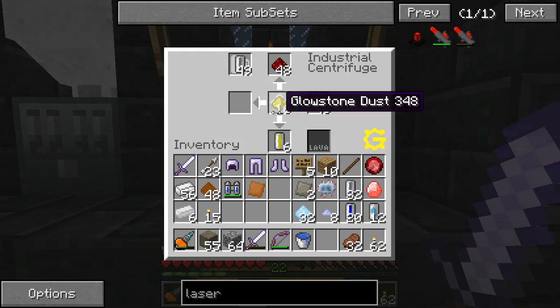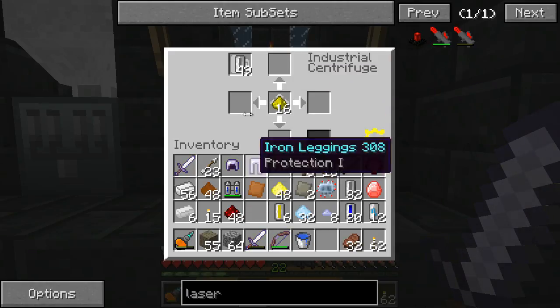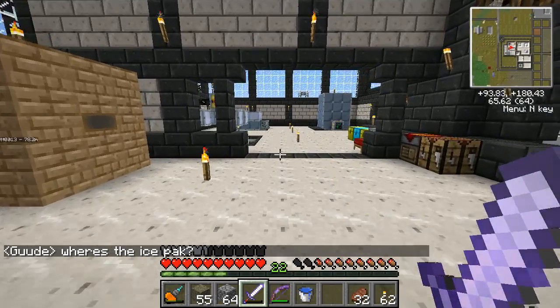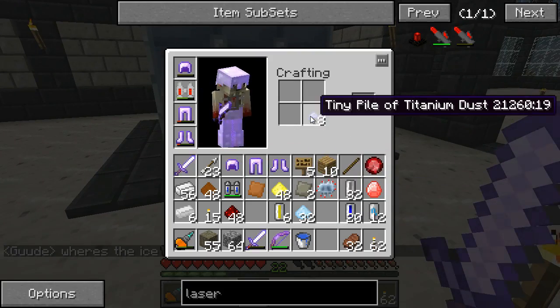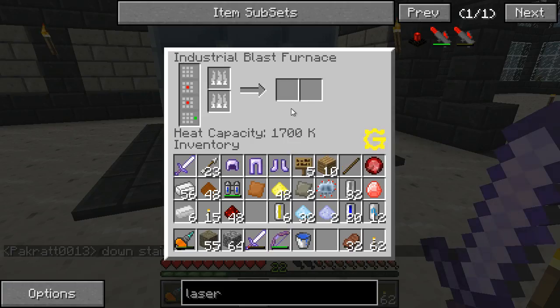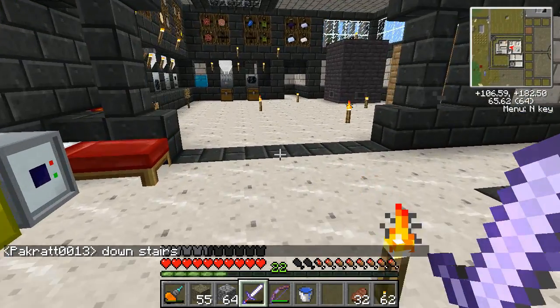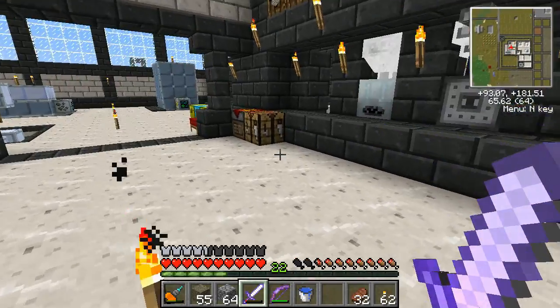Everything is done - I did a little bit extra so I could have more helium cells. Look what we got out of it: 48 gold dust, which will give us 48 gold bars - that's nice. We have enough to make what we need. First we need to take our tiny piles of titanium dust, turn those into regular titanium dust, and stick those in the industrial blast furnace.